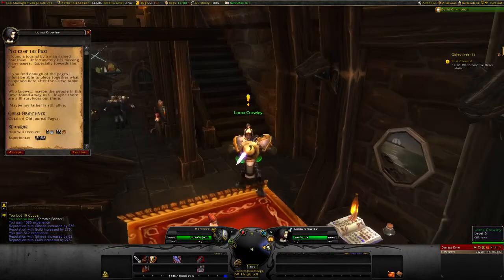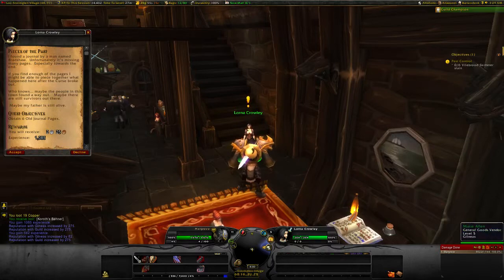An NPC found a journal by a man named Bradshaw. Unfortunately, it's missing many pages, especially towards the end. If you find enough of the pages, I might be able to piece together what happened here after the curse broke out. Who knows? Maybe the people in this town found a way out. Maybe there are still survivors out there. Maybe my father's still alive.